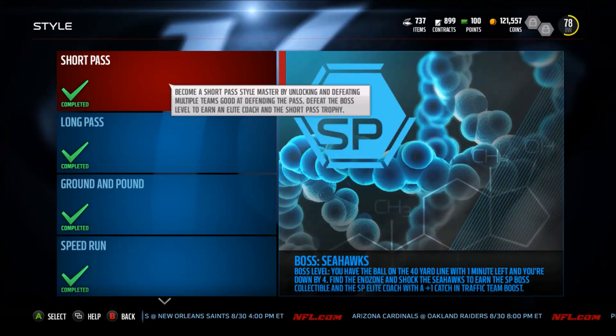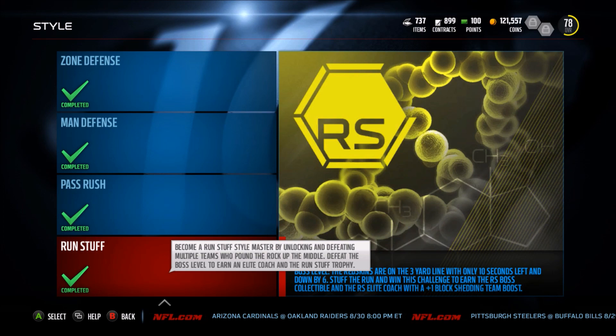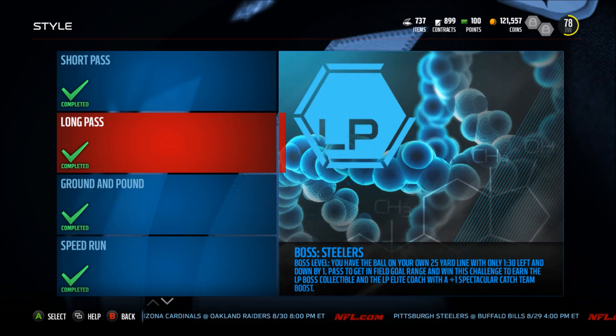What is up YouTube, FluttershotRLC, and look at what we have completed — Style Master. We're getting ourselves the 92 overall Glover Quinn and Tony Romo, and in between me showing you this and then me actually finishing the set and showing you the players.